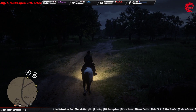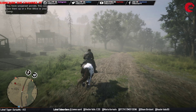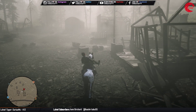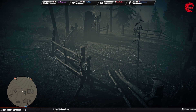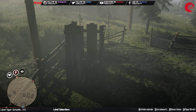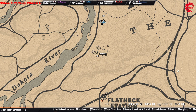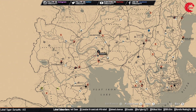The first location is the Page of Pentacles Tarot card, which is in Valentine, in the barn area. Here is our first location for the weekly collection — the Page of Pentacles Tarot card. First travel to Valentine and come over to this location. You can see this card over here inside this building. This is the location — travel to Valentine and come here to collect this one.